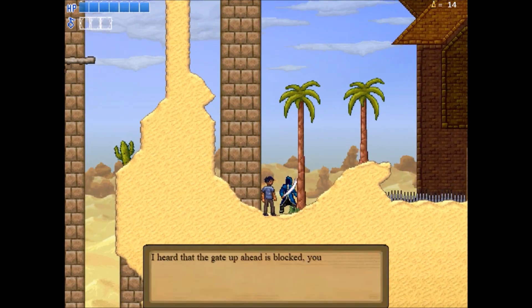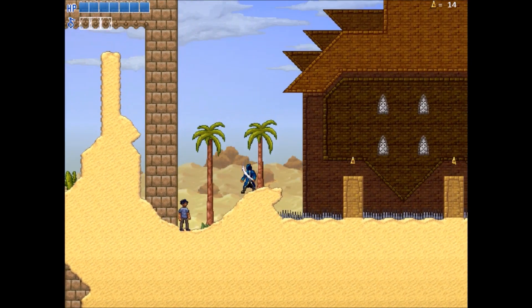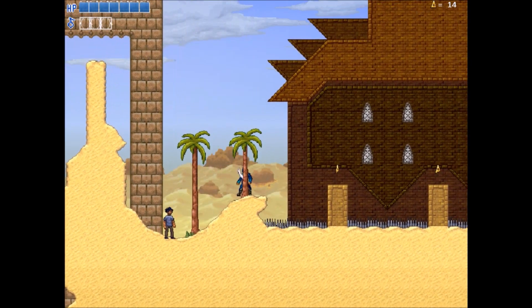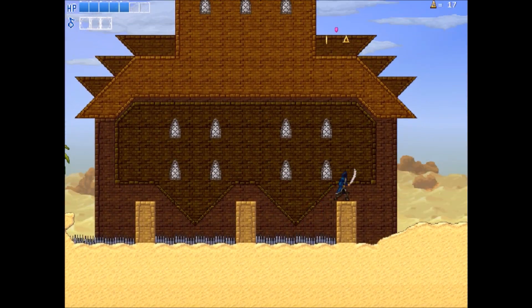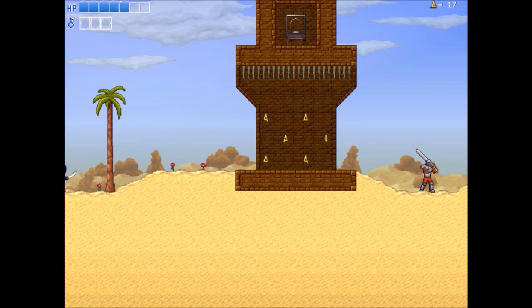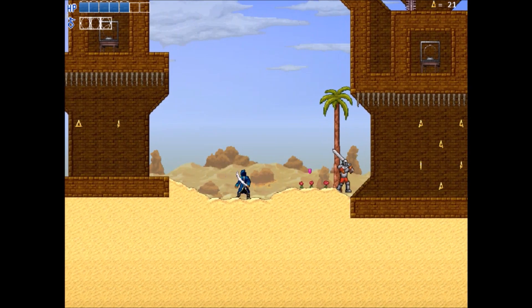Let's talk to this guy. 'I heard that the gate up ahead is blocked. You might need to find another way through.' Okay, so the first thing you want to do here in this level is we're going to have to find a switch. We need to find a switch so we're going to activate these Delta Orbs.